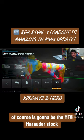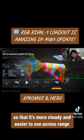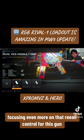The stock is going to be the MTZ Marauder Stock to get even better control on this gun so that it's more steady and easier to use at range. And comboing well with that is the Rival Vice Assault Grip in the rear grip section, focusing even more on recoil control for this gun.